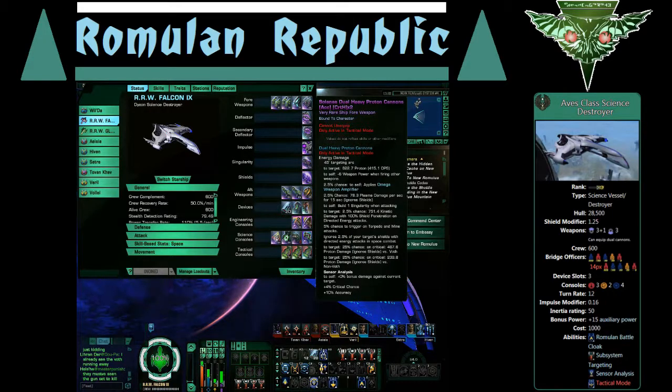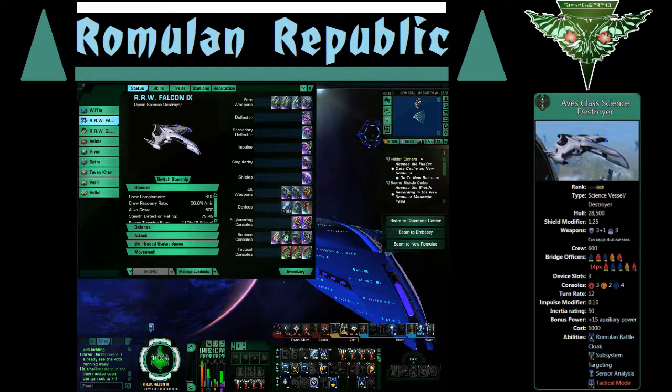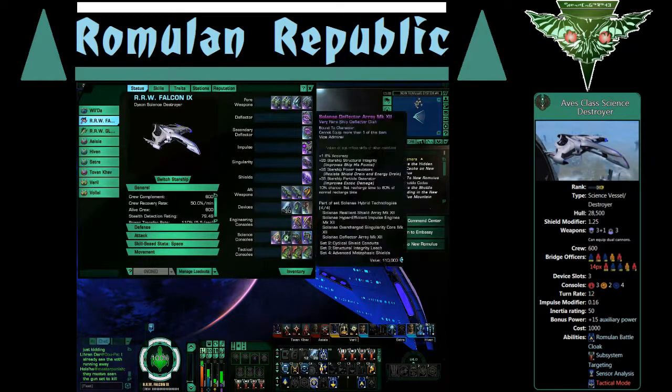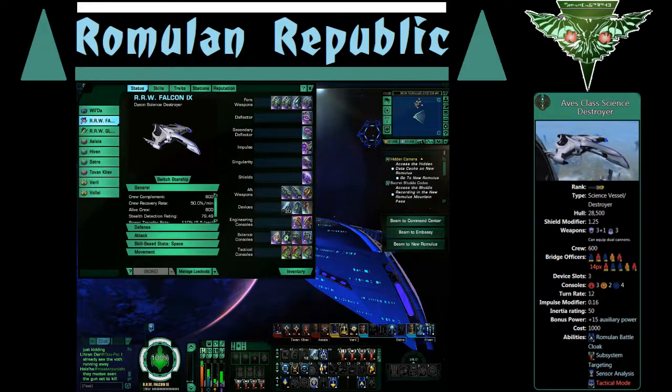That's the Solanae dual heavy proton cannon. Its stat there says 622.7 proton damage and 415.1 DPS, and down here about 1272.7 and 848.5 DPS. I don't have anything on this ship boosting protonic weaponry, so that's why it's underpowered compared to the disruptors.